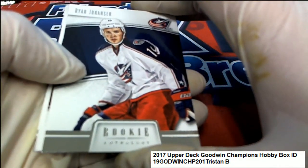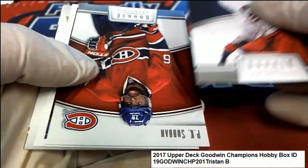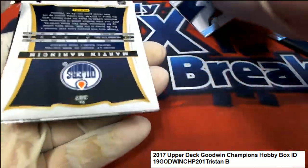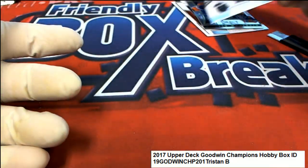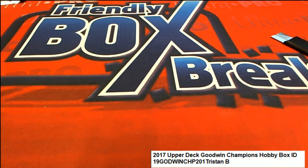And here we go with your Rookie Anthology. Good luck in Anthology, let's pull an auto in here. There's a nice Larson rookie, and rookie select — nice Euler's rookie card. Some nice things in your packs. Congratulations, Tristan, on some of your instant pack reps.